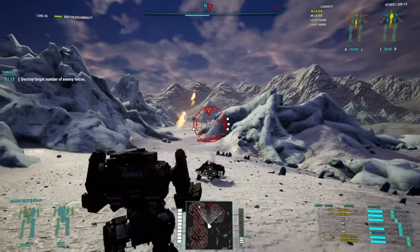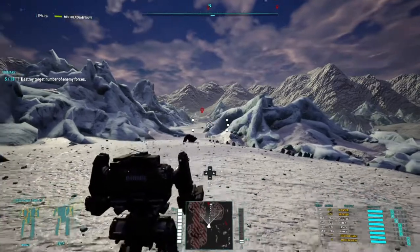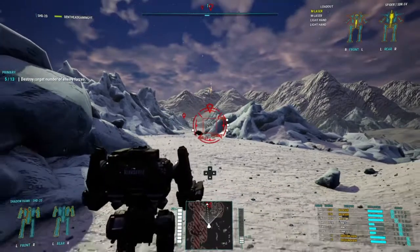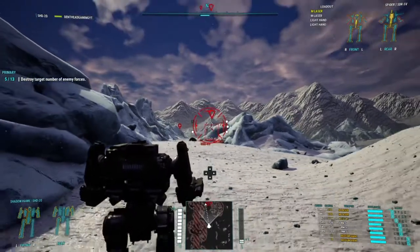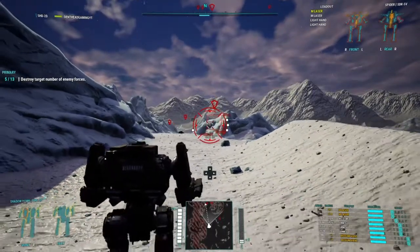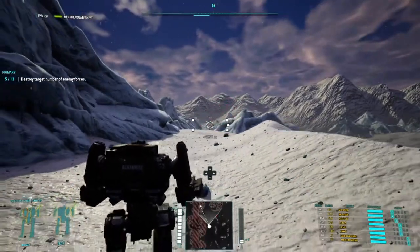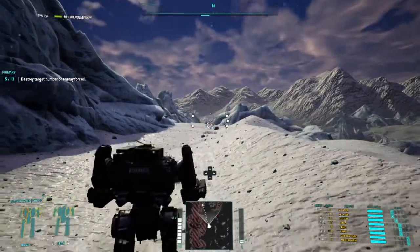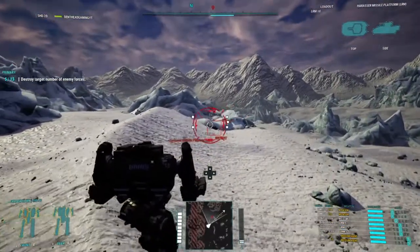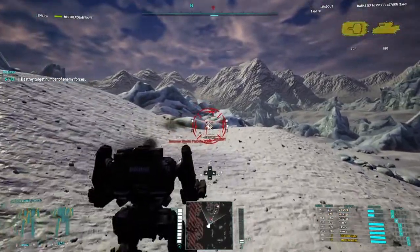Okay, this guy's cored over here. I do like how I can just spray the LRMs — that is pretty sweet. It's almost like a mix between a stream and a cluster — like three clusters that are streamed together. That's kind of nice. Like, that is actually wrecking house. And I'm at minimal heat generation. It seems to be a bit more effective against mechs than tanks, because tanks are just too maneuverable — I guess I should take them at close range.